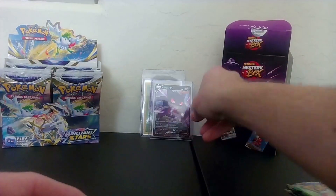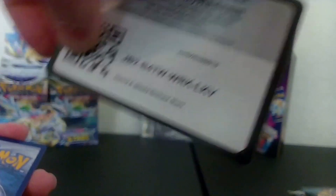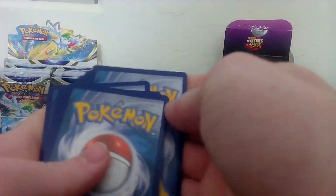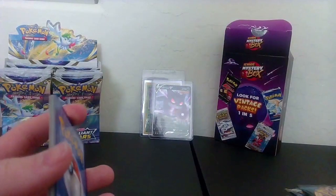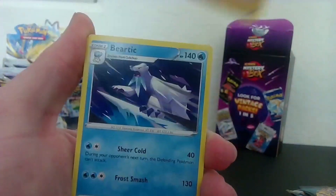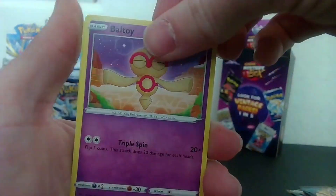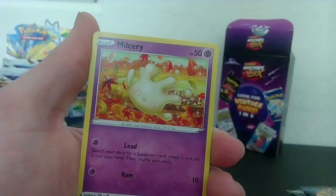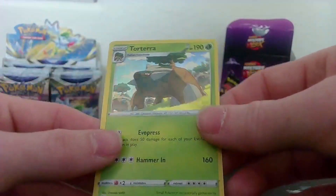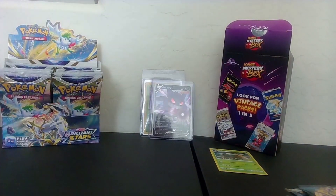That was a great first pull — the Gengar V is beautiful! Setting that to the back. Now opening this Brilliant Stars pack. One, two, three to the front — we've got a Lightning Energy, Brine, Cluck, Charon's Cave, Beartic, Munchlax, Snorlax, Nosepass, Milcery, Flygon, and a Torterra Holo. Nice! Set that one to the side.